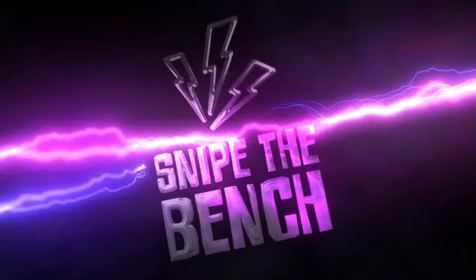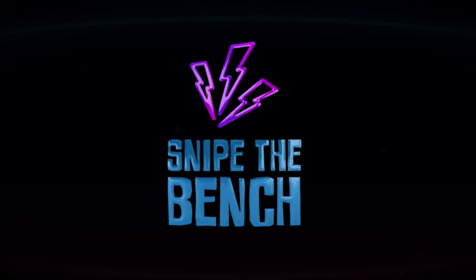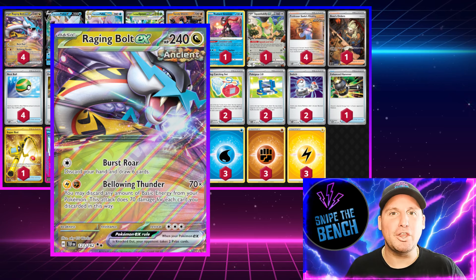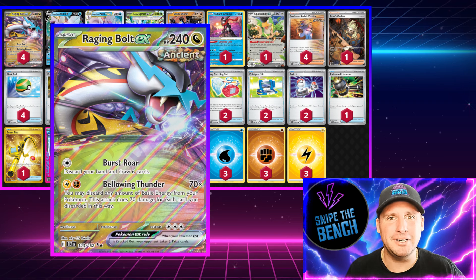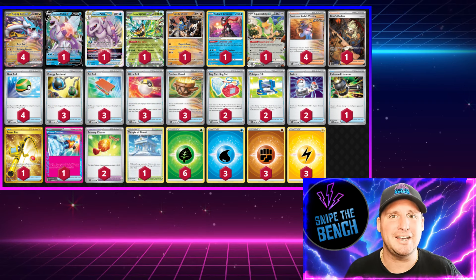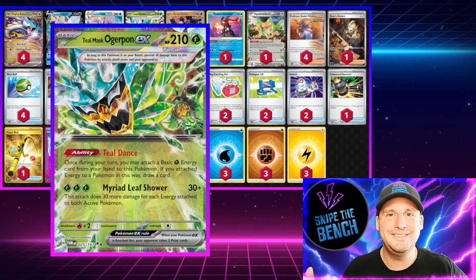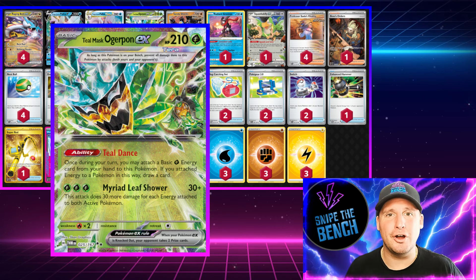What's happening — Raging Bolt Ogerpon is the latest craze in the online tourney scene, but I added another Pokemon so we can hit the bench. Let's go to the deck list. Raging Bolt ex is able to one-shot any Pokemon in the game with its Bellowing Thunder attack — you just need to find the two energy, put it on, and then discard up to five energy to hit 350 to knock anything out.